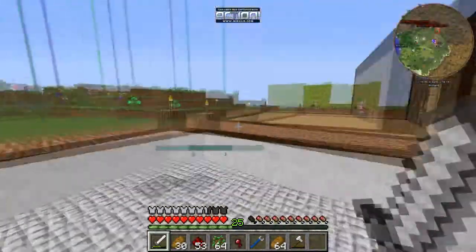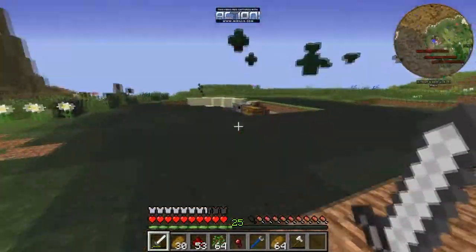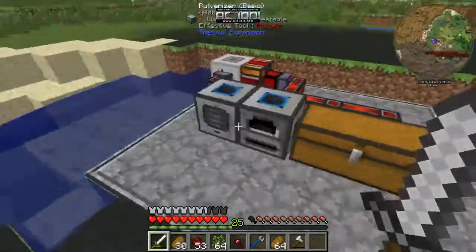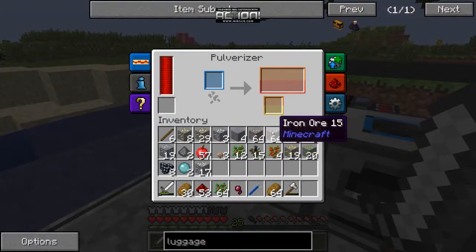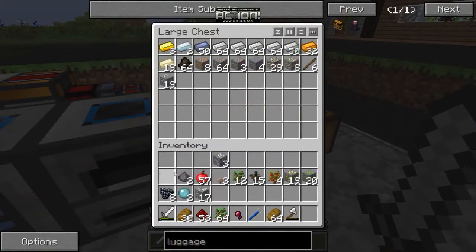From where I left off, I showed you how to build the basic ore processing setup over here. Looks like it's done, so I'm going to keep processing ore and just keep sending it through — don't need this clogging up my inventory.